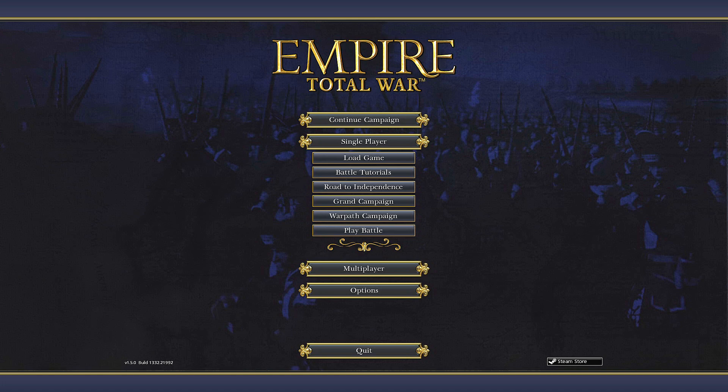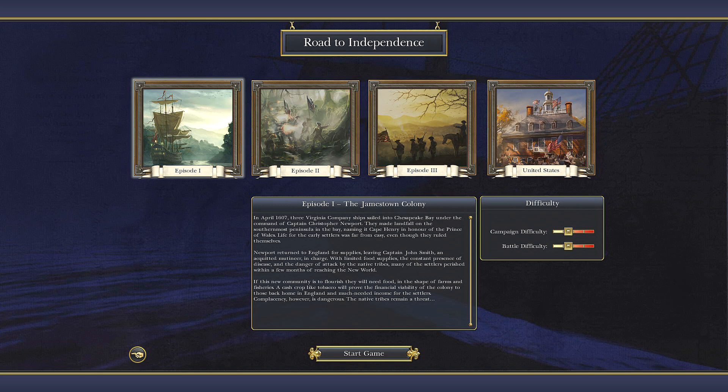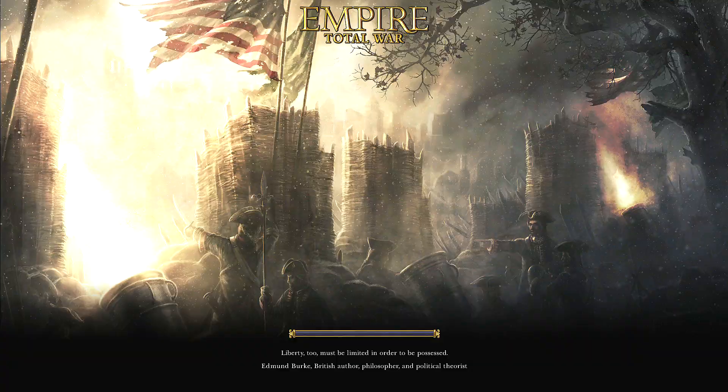For this first Empire Total War Let's Play, I'm going to be playing through the American Road to Independence campaign. The American campaign is called the Road to Independence, and I've already completed the first few chapters — which are fun but kind of short and not super interesting. You fight through the original Jamestown colony settlement, then the French and Indian War. We're going to pick up at episode three, the American War for Independence, which starts in 1775.